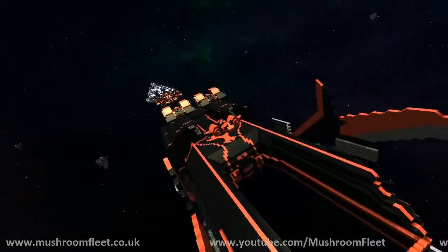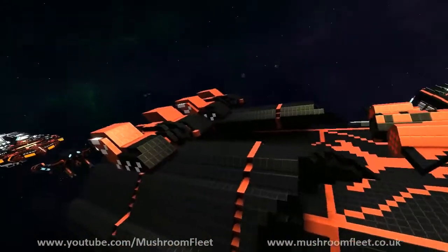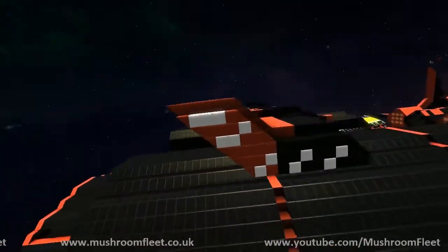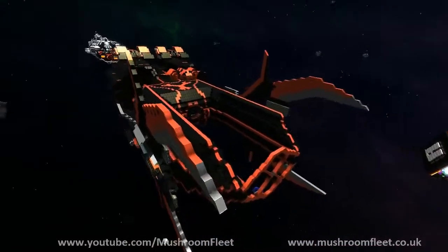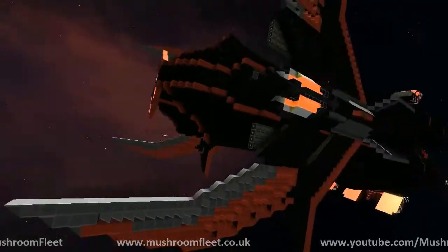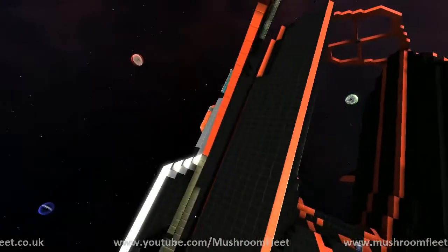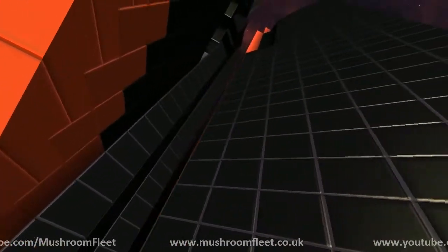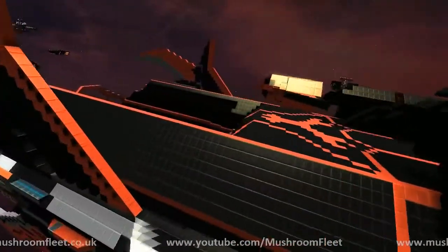There's also that shuttle you were showing us earlier. These things on the back — are those turrets? No, those are fighters. Cool, I was wondering because you never know. Yeah, I'm going to add turrets, preferably where the gymnasium currently is — those are the spiky things on the front. Nothing that's docked to the ship currently is a turret.